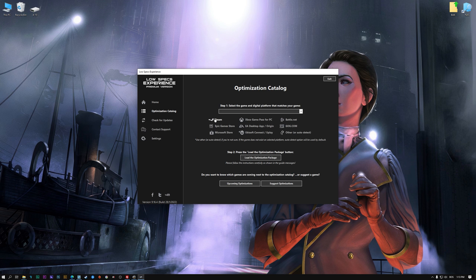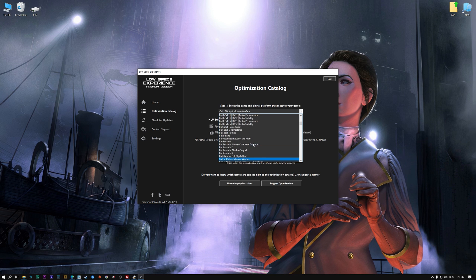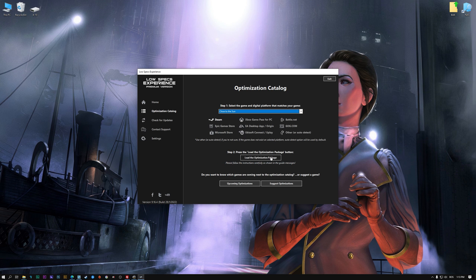From the top of the menu, select the applicable digital platform and then select Close to the Sun from this drop-down menu. Once that is done, press Load the Optimization Package.